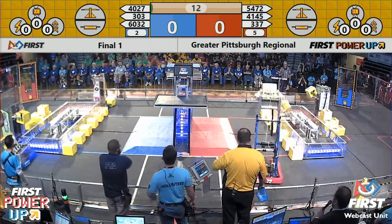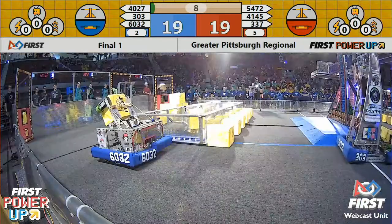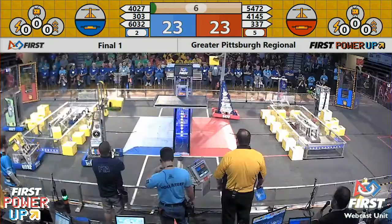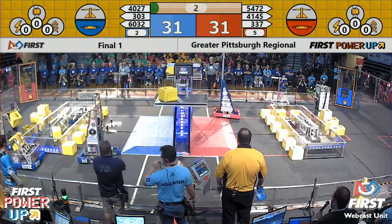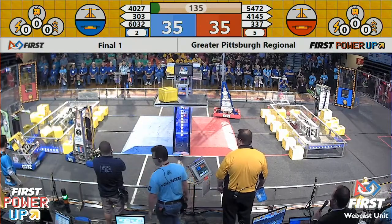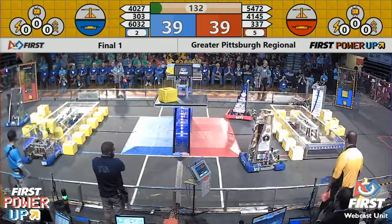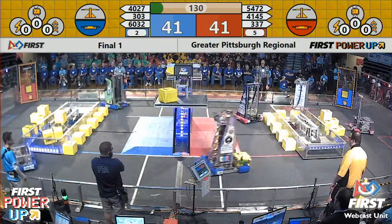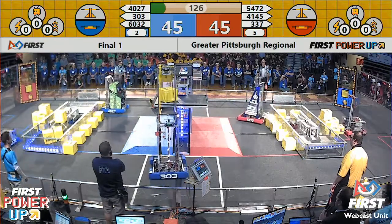And this final smash number one begins, red alliance taking control of their switch. 5472 looking to take control of the scale, team 303 looking to do the same. It is tit for tat for the red and blue alliance — they each have possession of their switch and one power cube on the scale. Now it's going to be a matter of who can get those power cubes up on that scale first.